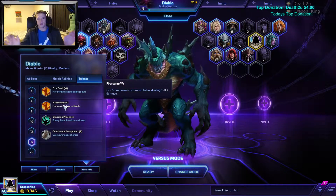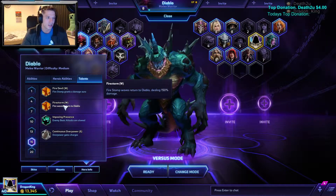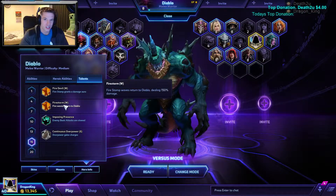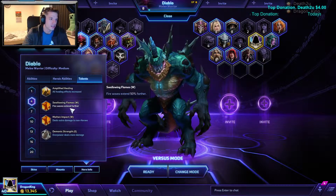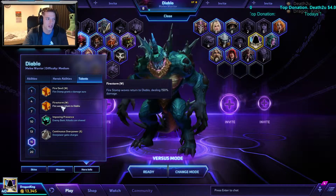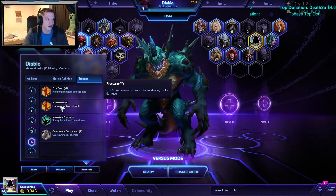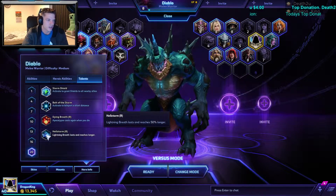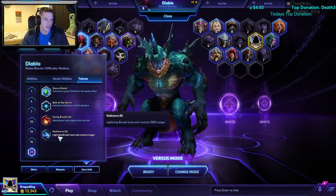Level 16 — you should never pick anything else, no matter what you do with Diablo. As soon as you have this talent it becomes extremely viable. You already made Fire Wave go 50% further, which helps catch low-health targets, and the monstrous damage on the return really helps decimate minions and everything around. Always get this at level 16 — it is monstrously powerful.